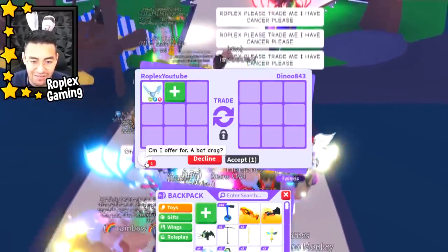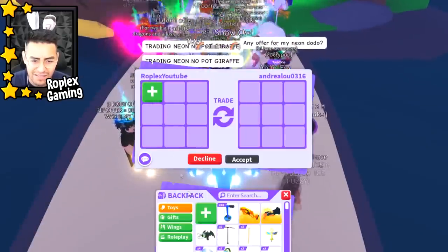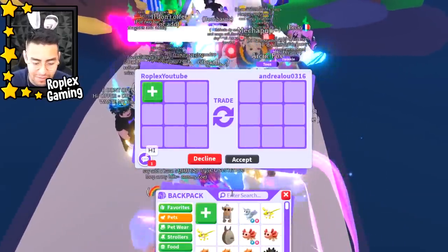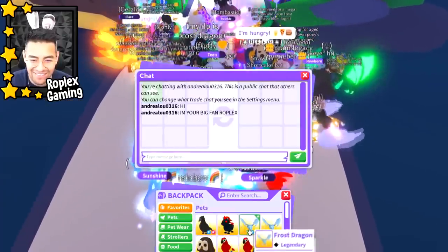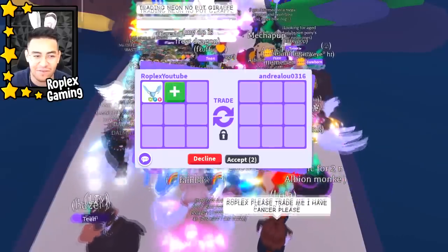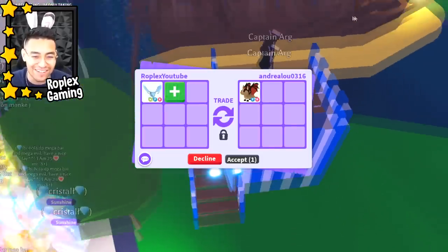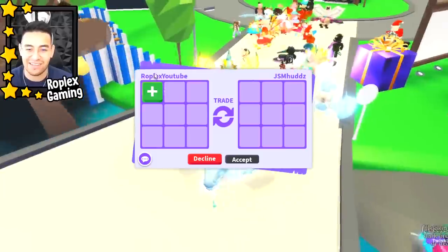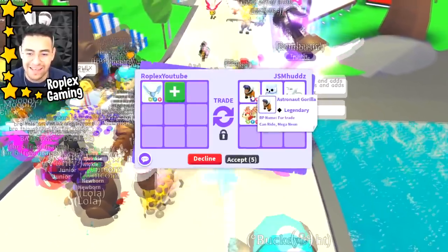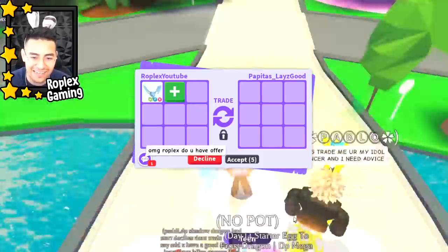Someone asked if I can offer for a bat dragon. I feel like I got one recently — let me check. No, I don't have a bat dragon. Let's put up the neon frost dragon and see what people offer. There are a lot of rich people in this server and it's a Friday, so I think we'll get something good. We're being offered a bat dragon and evil unicorn. The server is lagging a lot — everybody just freezes for a second then continues. There are just too many people trading. Also, I just realized the carnival update is gone.